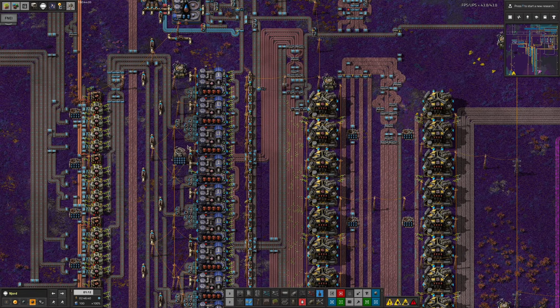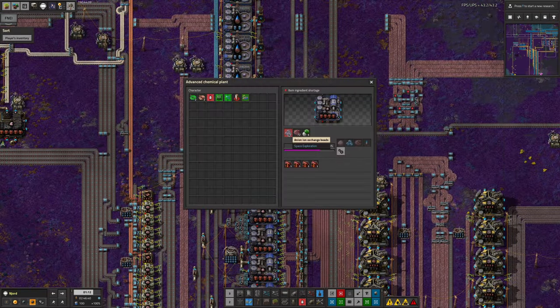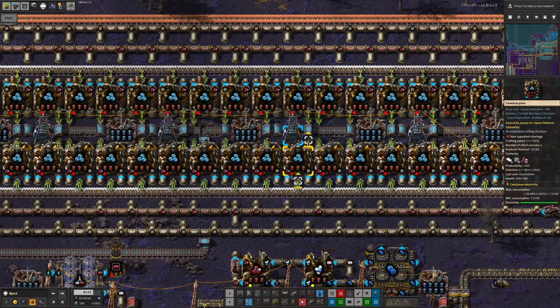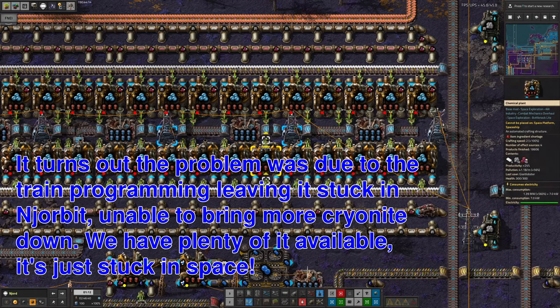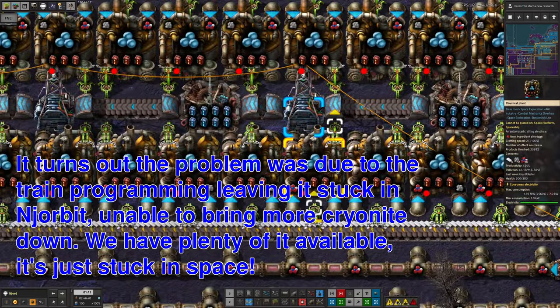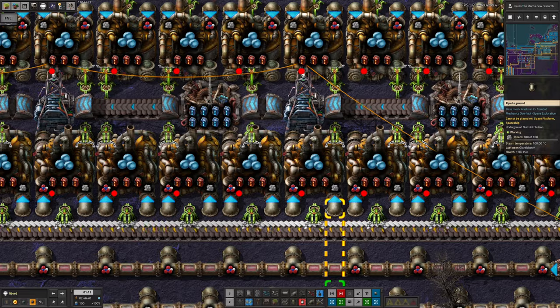The system is stopped at the moment, and if we trace the problem back, we can see it's because there are none of the anion exchange beads here. Going up to where they're being made, we can see it's because there's no cryonite coming in - so that's not a particularly surprising problem. However, if he upgrades all of these machines to the advanced chemical plants, then these will all run much faster. He'll be able to put more productivity modules in, won't need as much cryonite, and so that problem will hopefully go away.